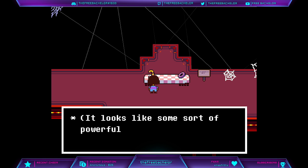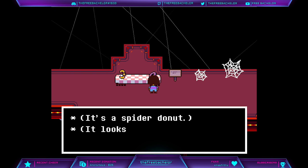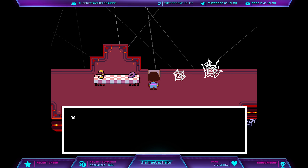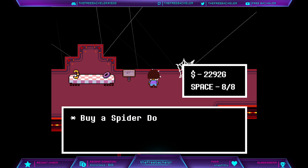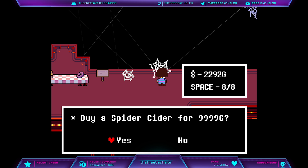The evil music's playing again. It looks like some sort of powerful bracelet. Wait, it's just a croissant. It's a spider donut — it looks more rubbery than usual. Spider bake sale! All proceeds go to real spiders. Buy a spider for... No.